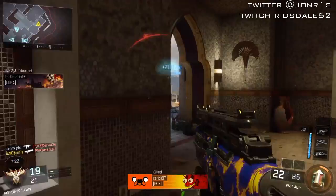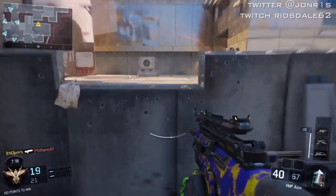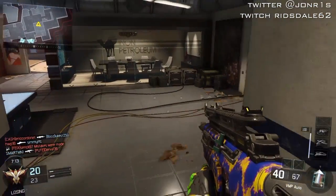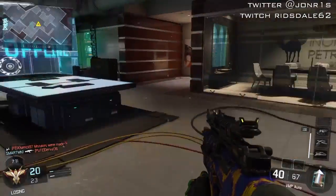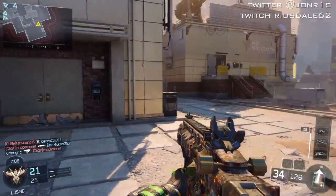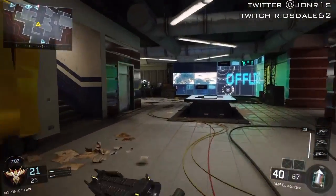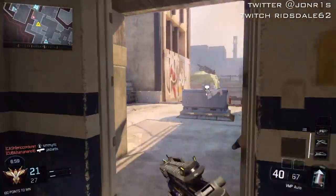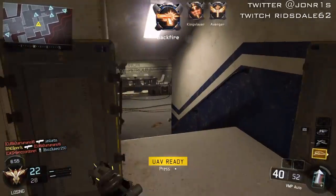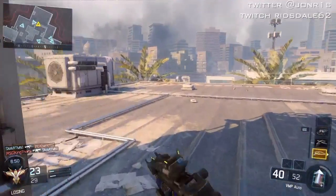I'm using someone's VMP and going around now. This is usually a hotspot for enemies so I'm carefully looking because people do camp in this room quite a lot. Nobody in there, which is good. Then I swap back to the ICR for the range, but I could hear someone so I swapped back to the VMP — this is a dominating gun up close. Took them out.